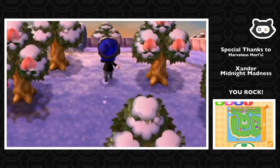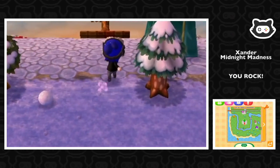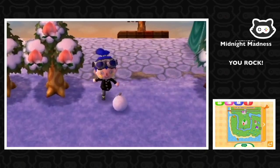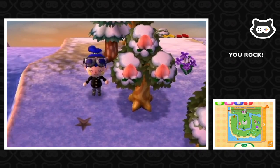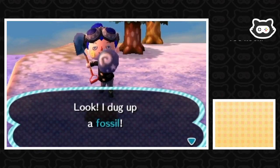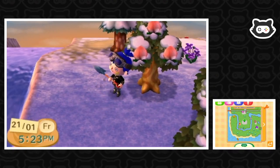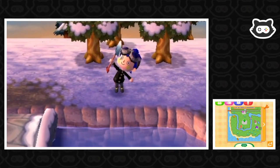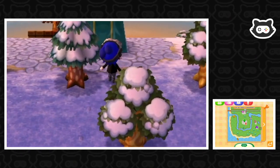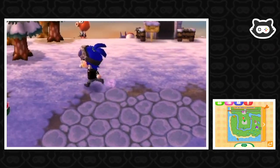We need to check - is there a camper here today? No. Oh, Crazy Red's here! We might finally be able to get some artwork. We need to get our turnip price today because we only sold half our turnips yesterday. We're going to check out the turnips, and I think we're going to head to the tropical island maybe and see if there's a wetsuit for sale because we need to start catching some sea creatures.